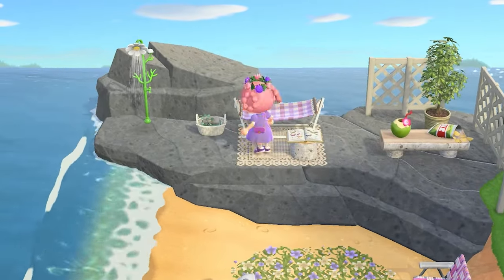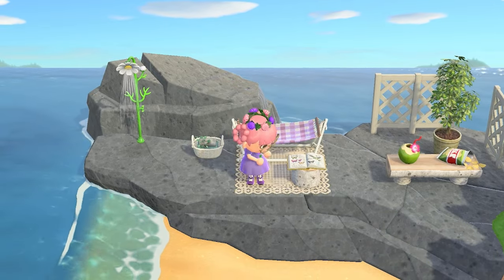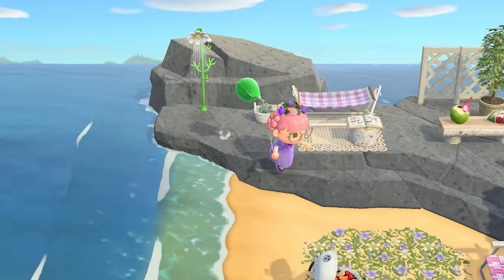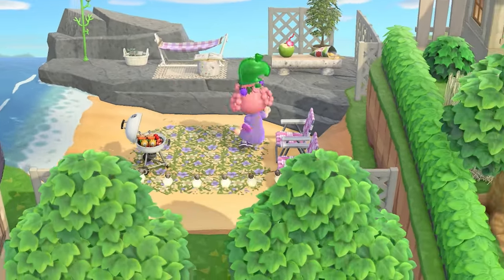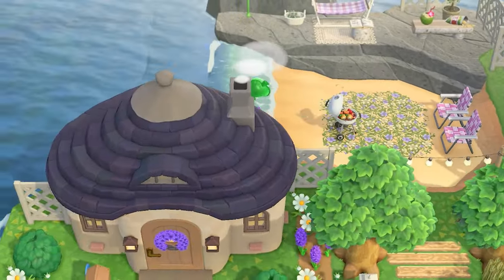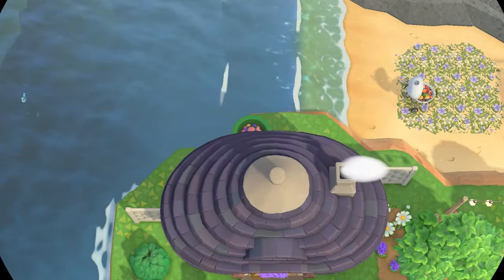This is the cutest layout — I'm definitely stealing this idea whenever I have a peninsula that's big enough. You can just sit, read, or take a nap by the beach, shower off, have your barbecue. I love it! And I think that's the whole back of the island — let's take this pipe back up front.